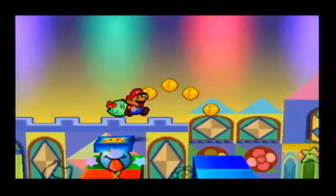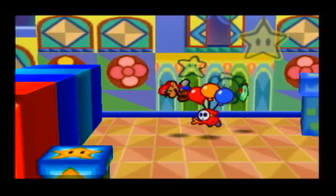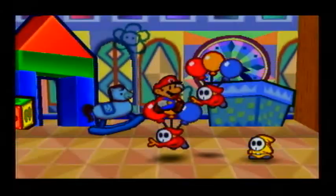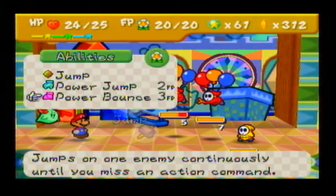By the way, we're going to be getting a really nice badge in this chapter. This is a new kind of Shy Guy — they are Fly Guys, or actually Sky Guys. I'm going to finish this guy off with Bow.